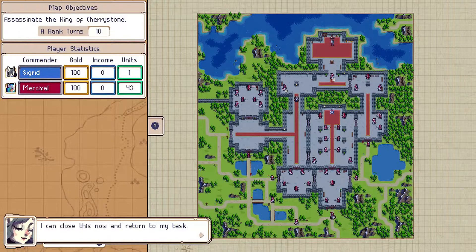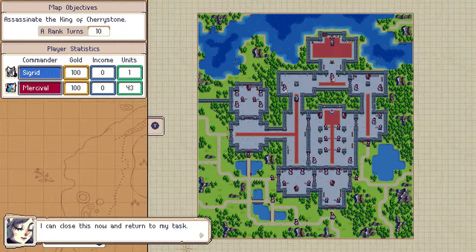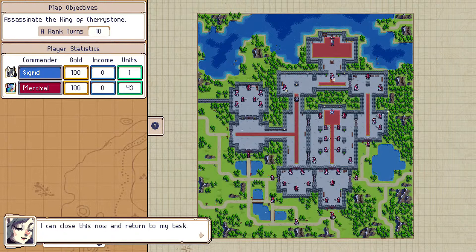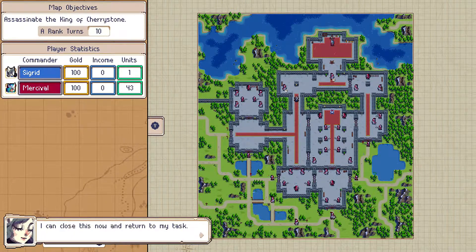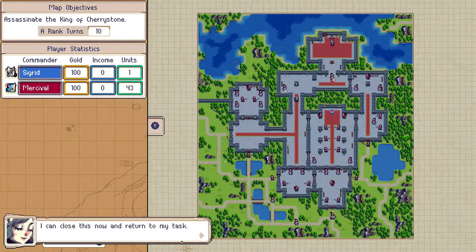As you can see, we have gold, income, and current units on the overview screen, along with the map objective. To get the highest rank, we need to assassinate the king of Torristone within 10 turns.